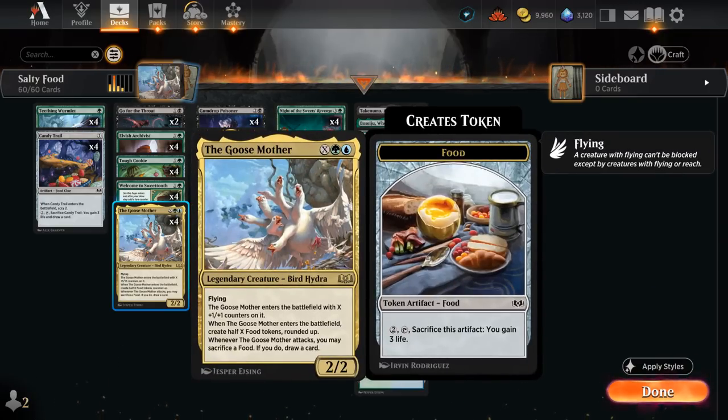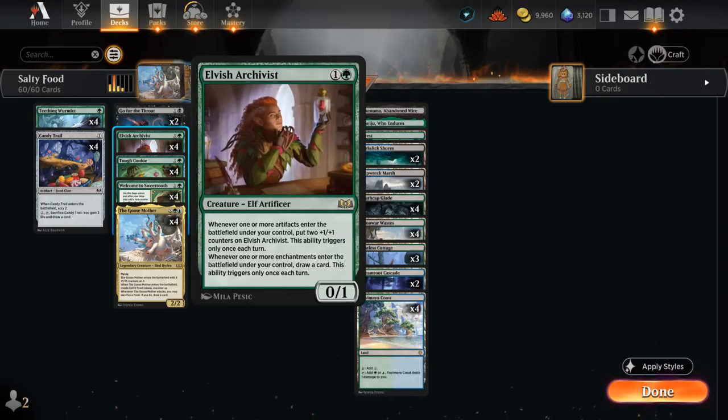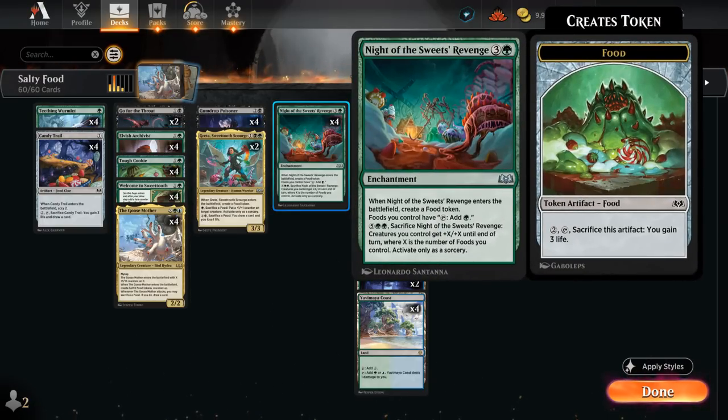The Goose Mother can be played for X equals 0 as just a 2/2 flyer that doesn't make food on entry, but when it attacks we can sacrifice a food to draw a card. It's much more exciting if we sink mana into it — even X equals 1 generates a food when it enters and picks up a +1/+1 counter. The Goose Mother pairs nicely with Knight of the Sweets' Revenge, a 4-mana enchantment that creates a food token on entry — great for triggering both of Archivist's abilities at once — and all foods we control can tap to add green mana, including the food just generated, which can immediately tap without summoning sickness.